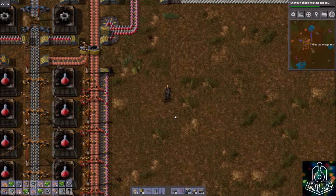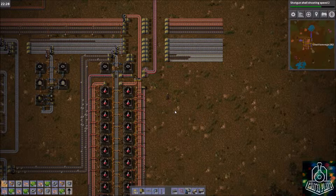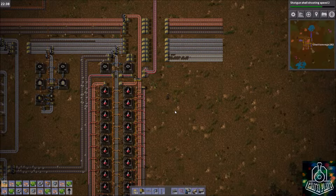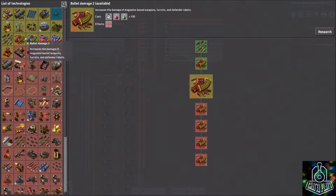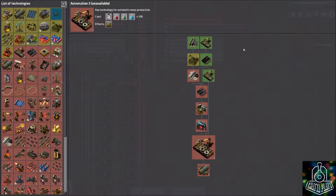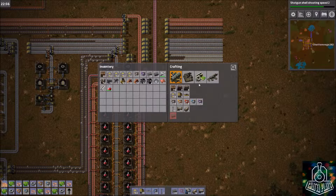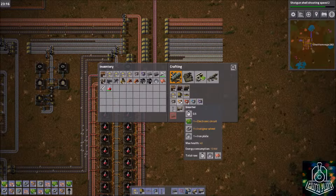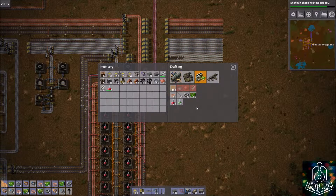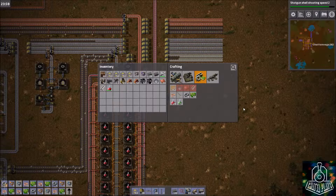Hello everyone and welcome back to Chattaplay's Factorio tutorial series. Today we're going to be going over three main things we need to move on to the next step. Off camera I've done more research and we're pretty much finished with red science — I think I got one or two more to go. That means we're going to need to be making green science, and to make green science that requires inserters. To make inserters we need the three-part factory we researched last time, as well as electronic circuits, which require copper and iron. So we're going to go ahead and start setting that up first.